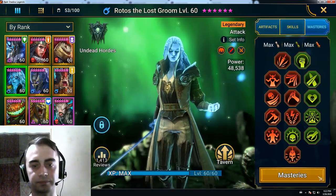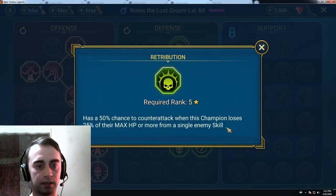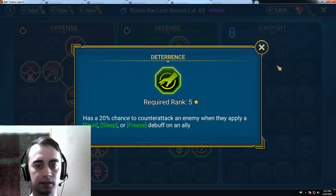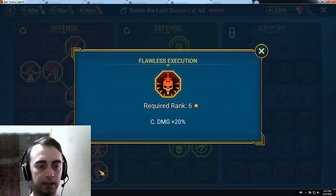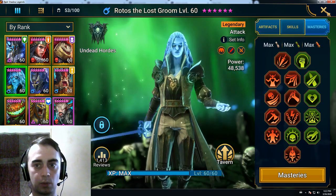Here's the Mastery. These are the counter-attack ones I was talking about — one counter-attack and another counter-attack. And Crit Damage. That's how I built him.